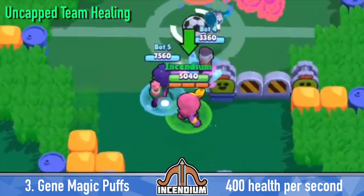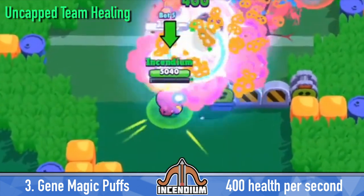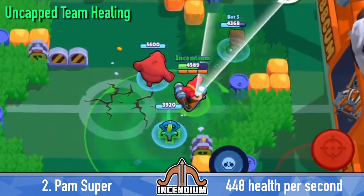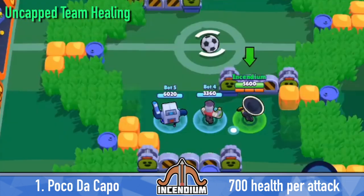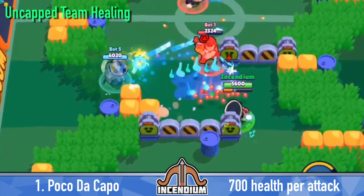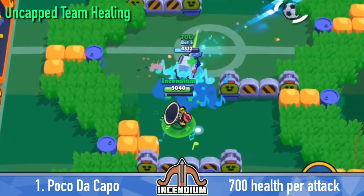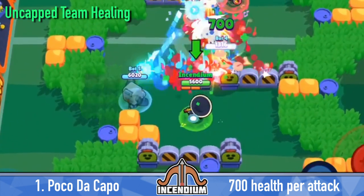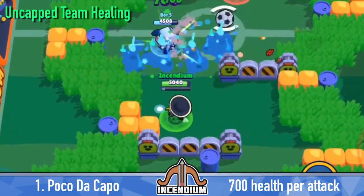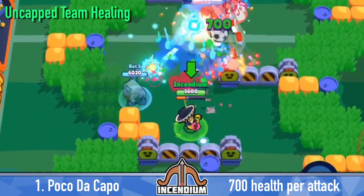Jean's Magic Puff star power heals 400 health per second as long as teammates are somewhat close to you. Then Pam's super, her healing turret, gives 448 health per second as long as you are near it. And finally the best of all uncapped team healing is Poco's Doc Hoppo star power, healing anyone you hit with your normal attack for 700 health. You can spam this the entire game and keep getting that 700 health, so it definitely gives the most healing by far out of all these star powers.